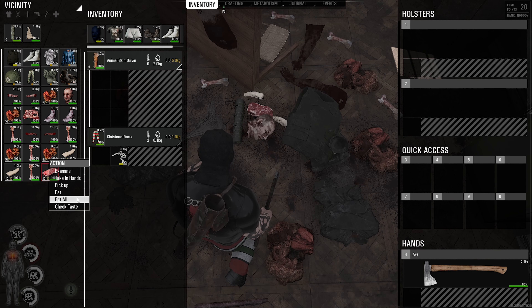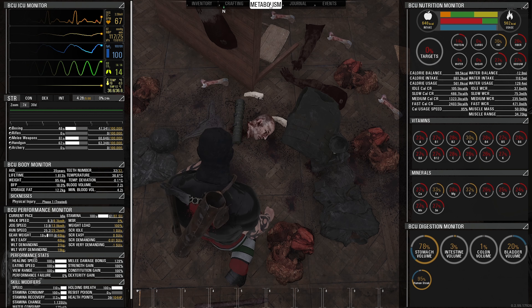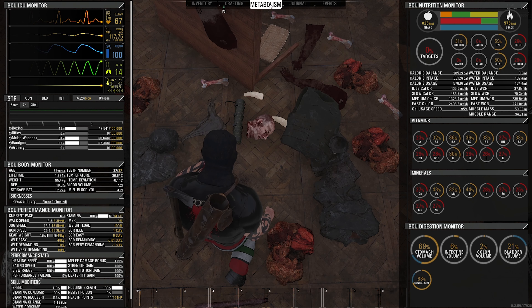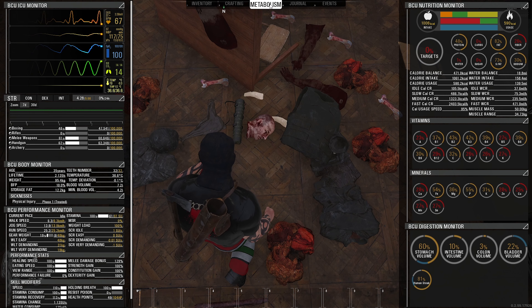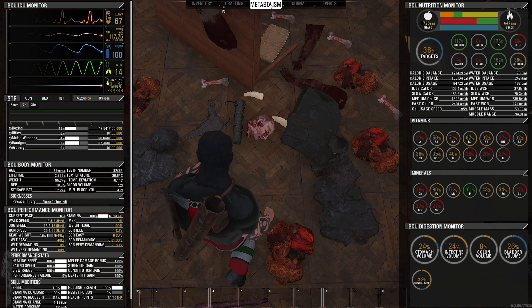Human flesh is the most common food in SCUM. You can find it everywhere except single player and official servers — unless you eat yourself, of course. It contains mainly fat and protein, also a fair amount of sodium, as well as vitamins B1, B2, B3, B4, B6, B9, B12.